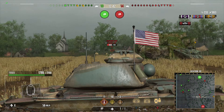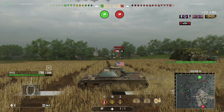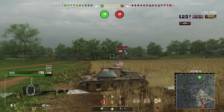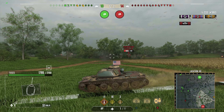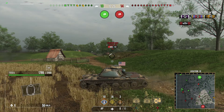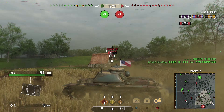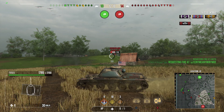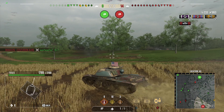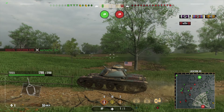If you look on the bottom right minimap, my dotted line — that is my detection line — is barely touching him. That means I could get spotted from him or not, depending on what his view range is. I know that he didn't spot me, so his view range isn't that good. That's just a really good way of telling if you're going to get spotted from a tank. If they're inside that dotted line, more often than not you can get spotted. But if they're right on the line, then it's on the cusp of their view range and your camo.